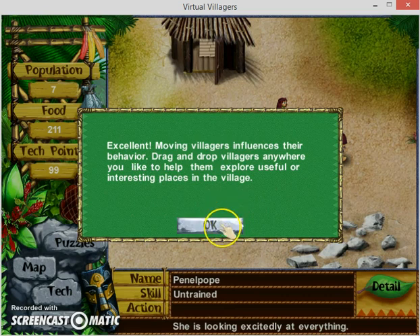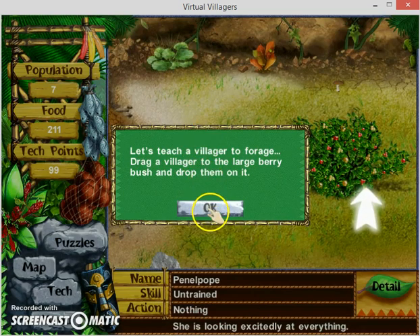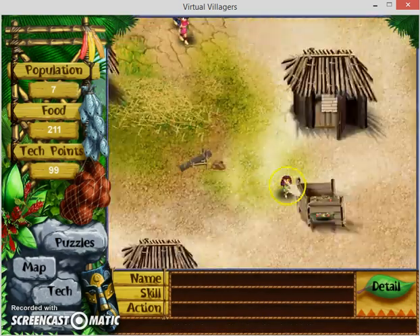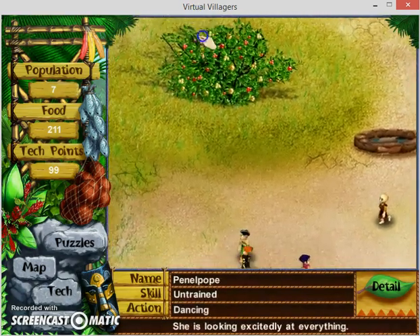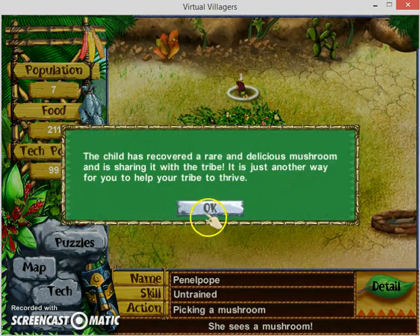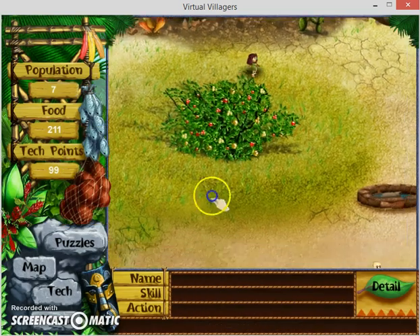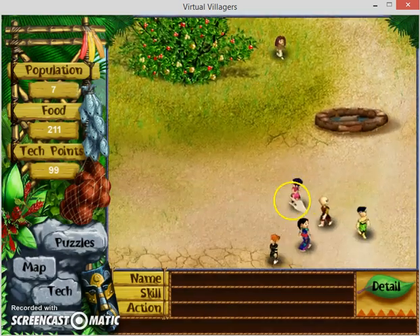Moving villagers influences their behavior. Drag and drop villagers anywhere you'd like to help them explore useful or interesting places in the village. Oh wow - wait, a mushroom! You can actually pick a mushroom with a kid. She's sharing the mushroom. She's worried about food.